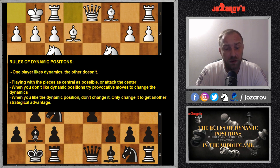When you like the dynamics, you want to keep them. Get use of your piece activity, maybe get use of a central pawn storm you can create. But when you sometimes have to change the dynamics of the game, it has to mean something — your change of dynamics will create another strategical element, maybe another strategical advantage. This will also be explained through the examples in this video.